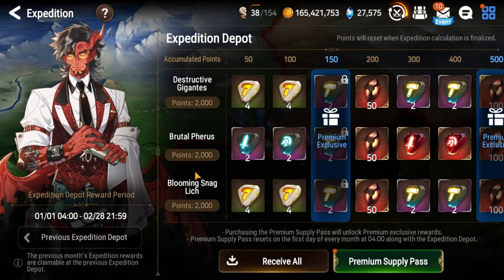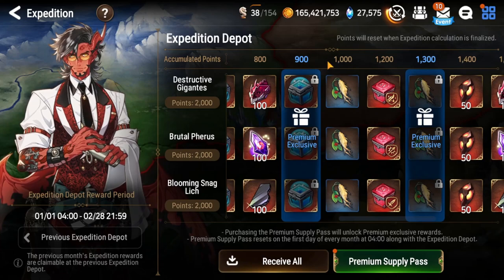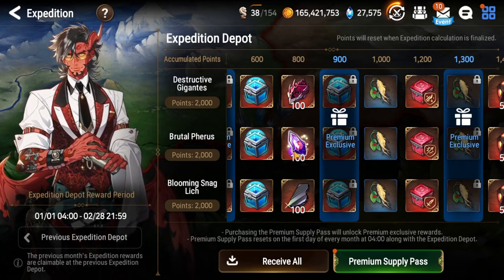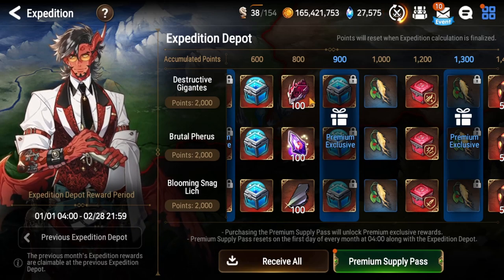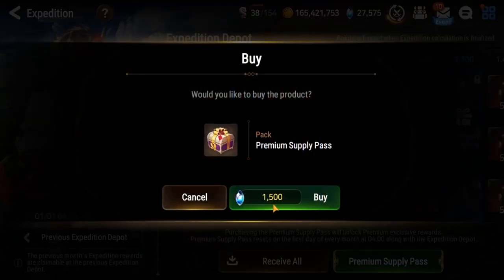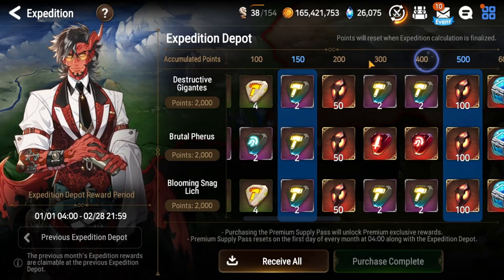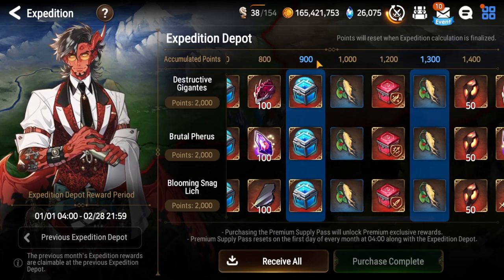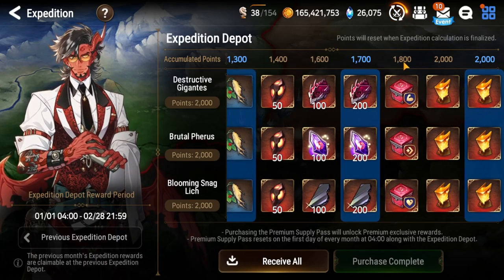Let's talk about the rewards we can get. Each one of the bosses will give you a different kind of reward for reforging your gear that you get through your hunts. The Brutal Ferris is the fire boss and gives you the Wyvern. Blooming Snag Lich is the earth boss and gives you Golem. Then we have Gigantes, the destructive giant, and he's going to give you Asmanic. You can also buy the premium pass for 1500 and it's going to give you even more materials and more chests.